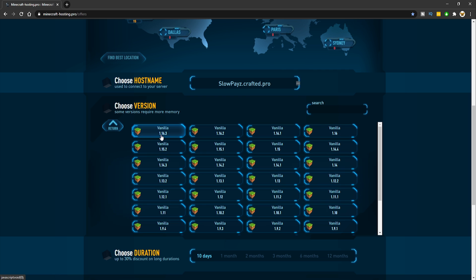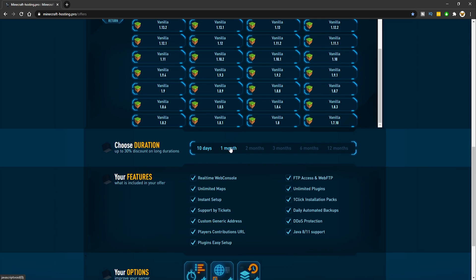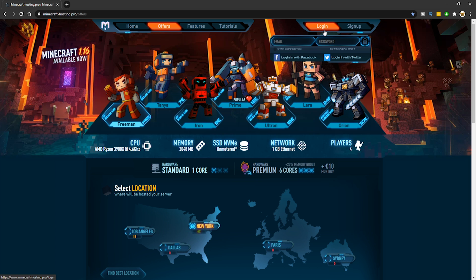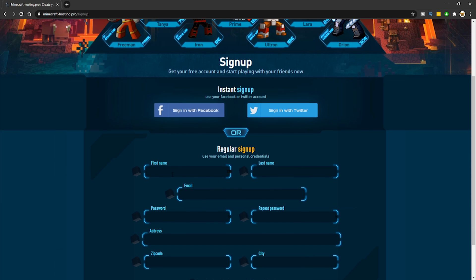Scroll down a bit more and you can select Java Edition — vanilla Minecraft, Forge, or Spigot — whichever you want. Click the version; I'm going with 1.16.3. Note that this is a free trial for 10 days. Make sure you select the 10-day option. You can see all the features included and the cost is zero dollars. You'll need to create an account, so click sign up or log in if you already have one.